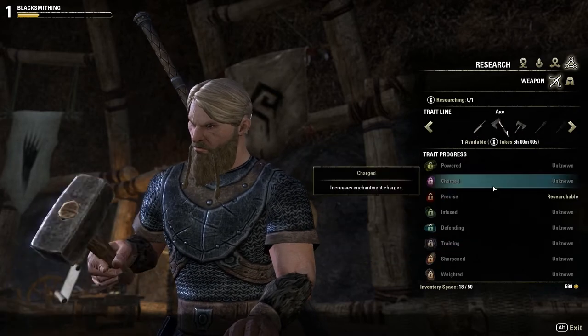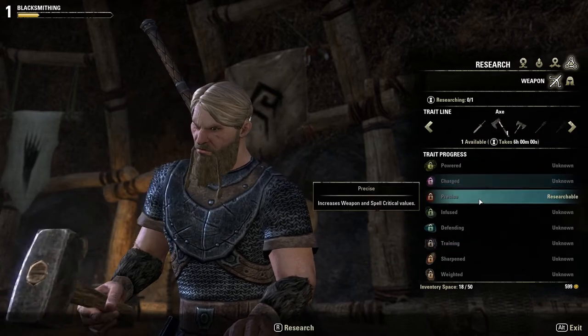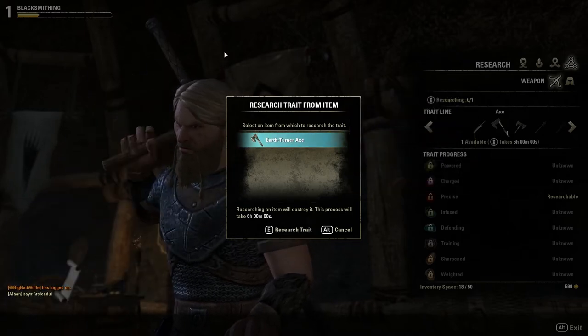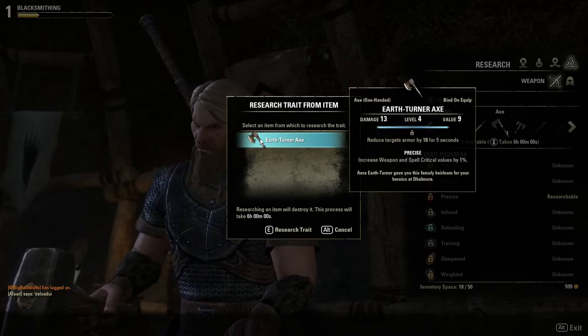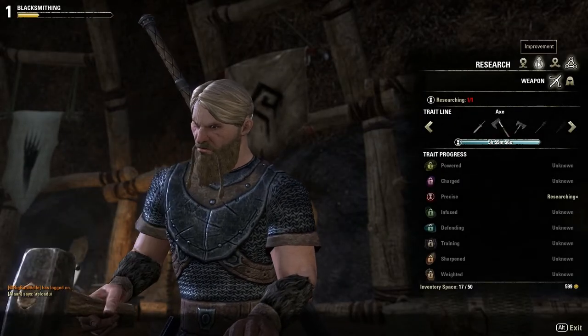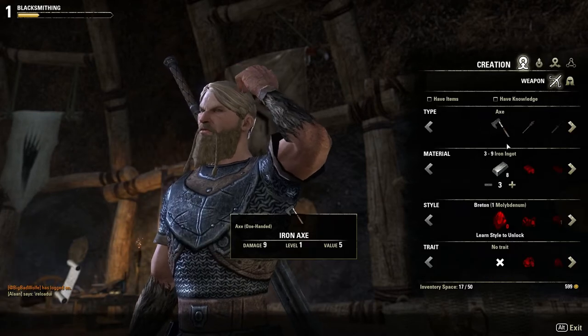Why don't I go ahead and do the researching. So I'm going to click on that earth turner axe, because that's got the traits I'm going to do. It says it's going to take six hours, so it's definitely not going to be put on the current axe that I'm making. Not a big deal, because this axe is probably not going to be used for very long.